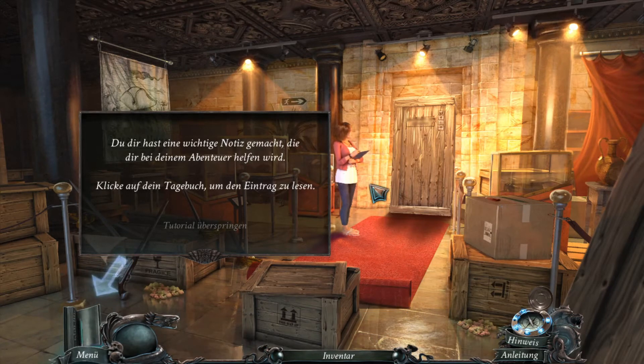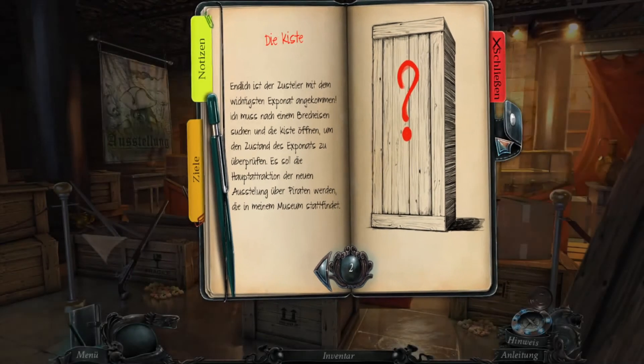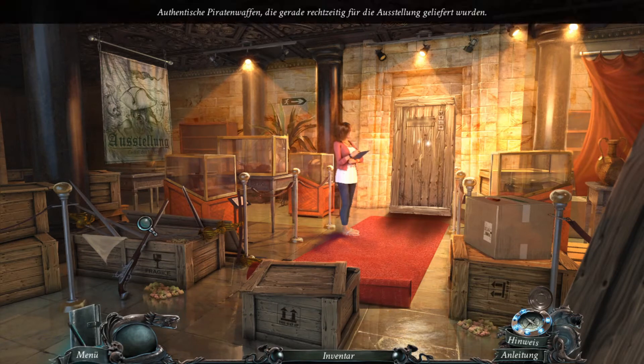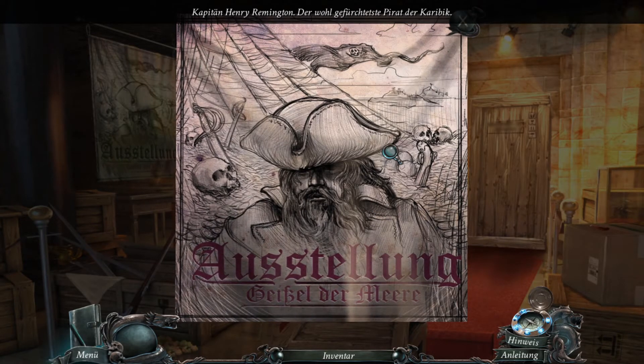Du hast eine wichtige Notiz gemacht, die dir bei deinem Abenteuer helfen wird. Klicke auf dein Tagebuch, um den Eintrag zu lesen. Die Kiste. Endlich ist der Zusteller mit dem wichtigen Exponat angekommen. Ich muss nach einem Brecheisen suchen und die Kiste öffnen, um den Zustand des Exponats zu überprüfen. Es soll die Hauptattraktion der neuen Ausstellung über Piraten werden, die in meinem Museum stattfindet. Authentische Piratenwaffen, die gerade rechtzeitig für die Ausstellung geliefert wurden. Captain Henry Remington, der wohl gefürchteste Pirat der Karibik.